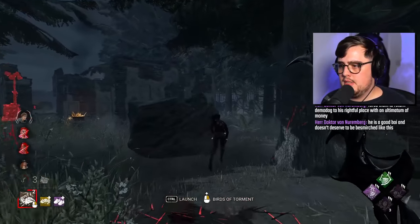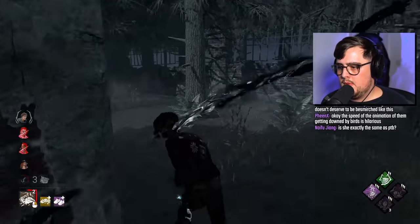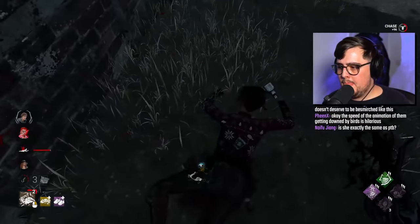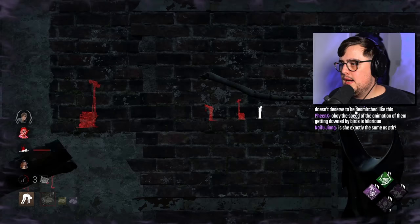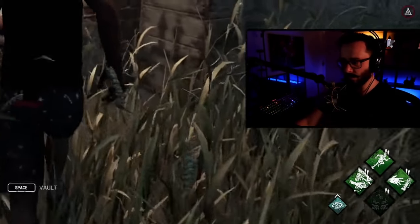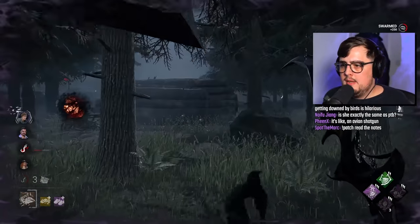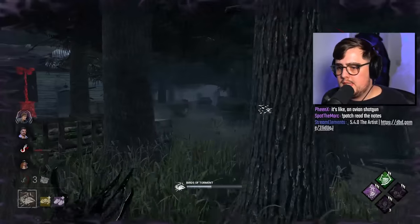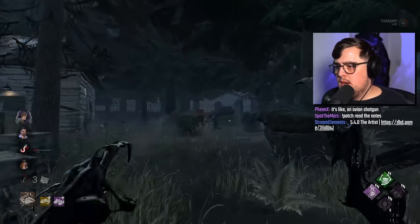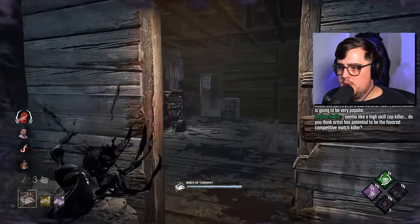I'm going to set up in the shack like that, and we've got her here. Lovely. Scourge hooks are really centralized. Dead Hard would be really good against this killer. We hit him — is he going to stay on it? No, he's running off instantly. We've got an interstate; that's very good. Let's see what we can do with the shack.